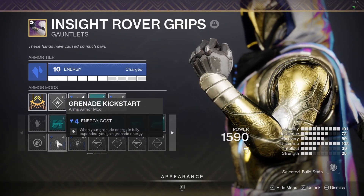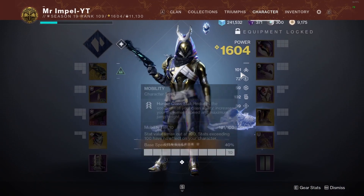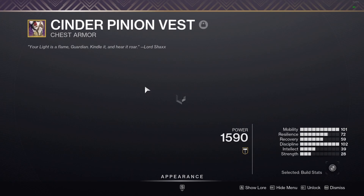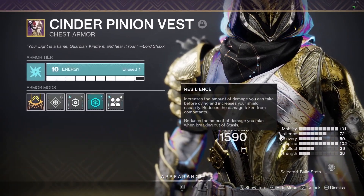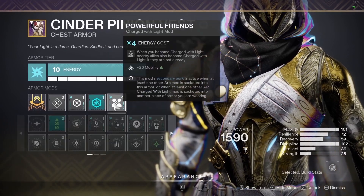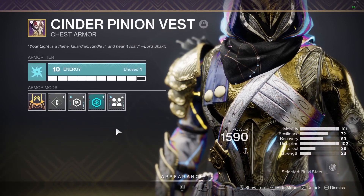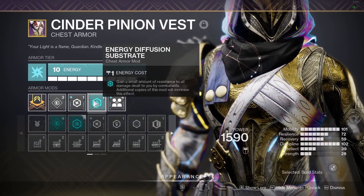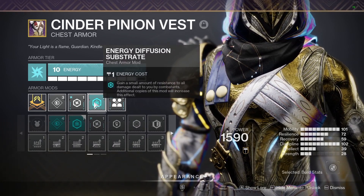I sometimes switch between Melee Kickstarter and Grenade Kickstarter — Grenade Kickstarter is better for this build because we're using Duskfield Grenade spam. Moving on to the Cinder Pinion Vest: we have Resilience because I want to be a little more tanky, coupling that with Arc Resistance so I can get Powerful Friends for the plus-20 mobility to easily max out stats and get my dodge back as soon as possible. Finally, the Energy Diffusion Substrate gives you a five percent damage resistance to all damage.